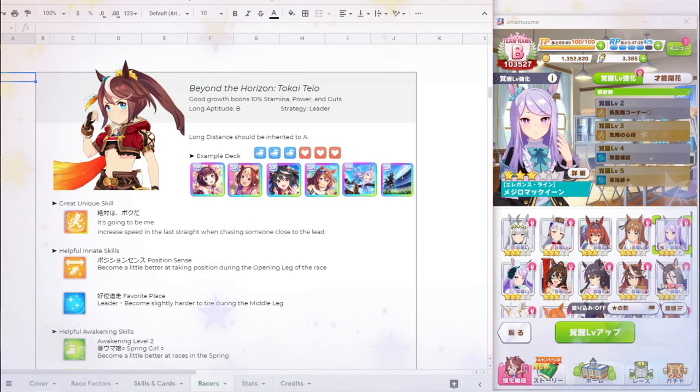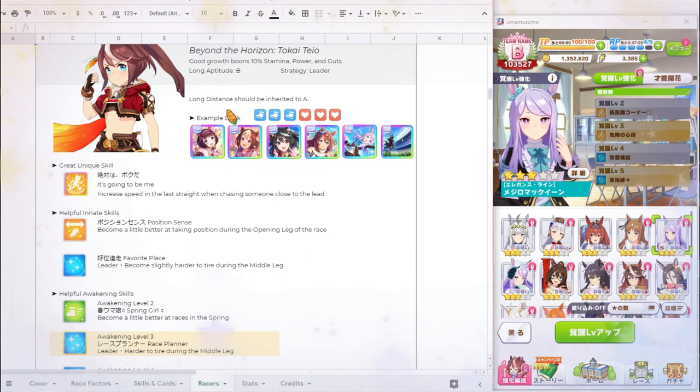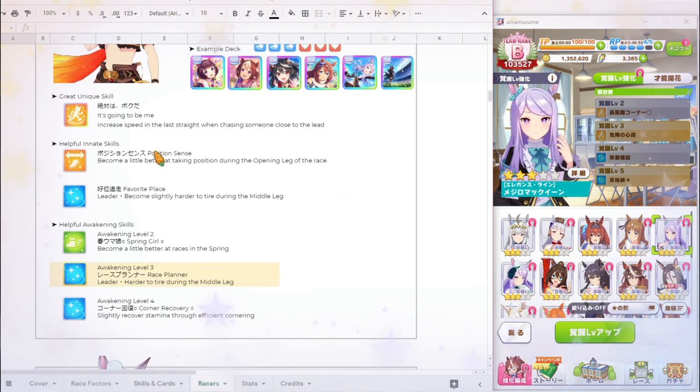The next one is the new Tokai Teo. I don't have her, but I see some great things here. She has a 10% boon in stamina and power, though guts won't be very useful here. Her natural aptitude for long distance is B, so we'd want to get that up to A or S through inheritance. The deck is the same three speed and three stamina setup — though we might bump up to four stamina depending on how it goes. What really stood out for me is that she has Favorite Place as an innate skill and Race Planner at level 3 awakening. And if you're going to get to level 3 anyway, you'll get level 2 which is Spring Girl — both very fantastic for Gemini Cup.